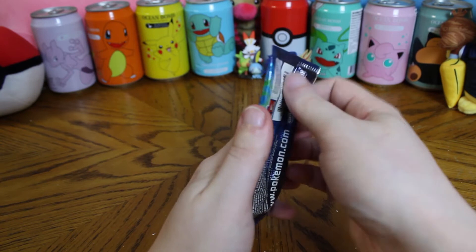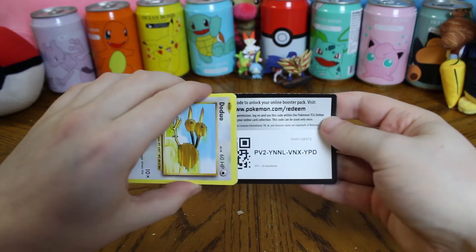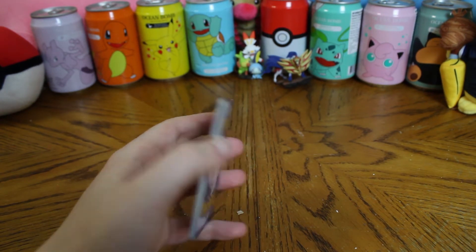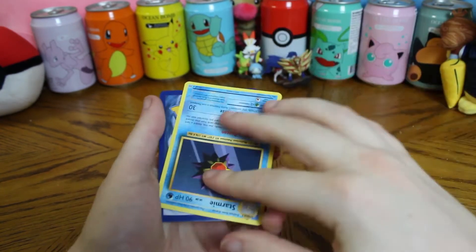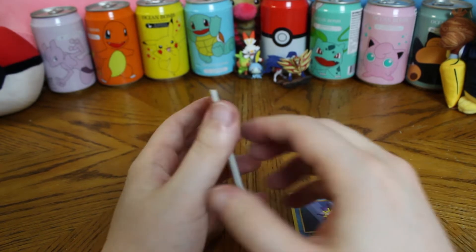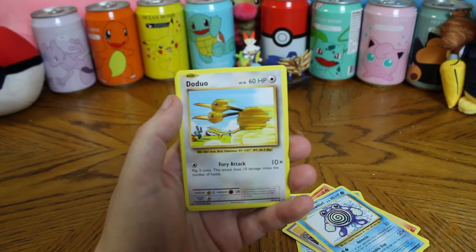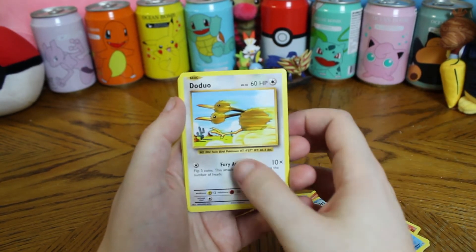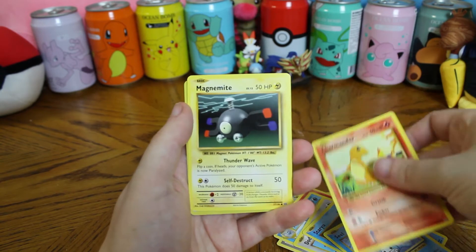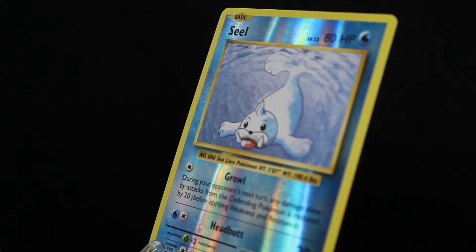Two packs left. We're going in with the Evolutions pack, hoping for our third of four Charizards. Here is the code card, three to the front. There's no energy in Evolutions. The rarest army — let's see what we got: Charmeleon, Charizard Spirit Link, Poliwhirl, Doduo, Staryu, Seel, Charmander, Magnemite, and Seel again. That's crazy — we're two for two on Seels.